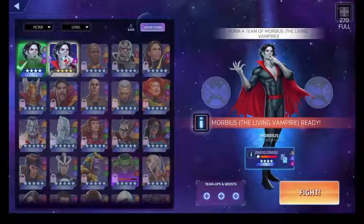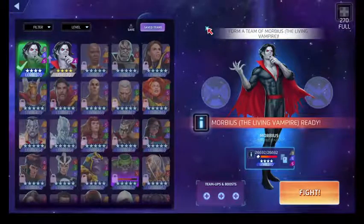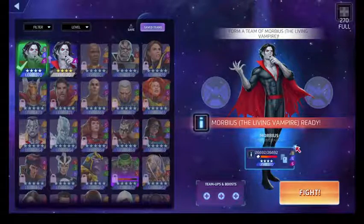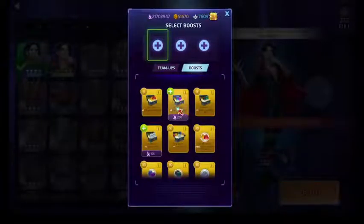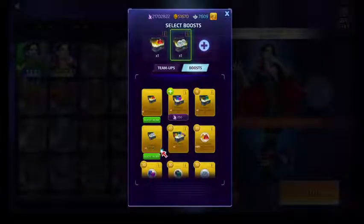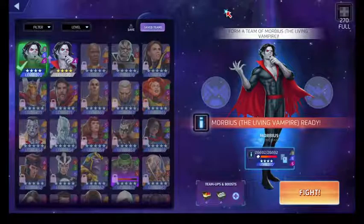I'm obviously not going to go in with my level 70 Morbius, though for some of y'all that'd be kind of funny. As far as boosts go: boost purple, boost blue — that's a given. Black doesn't really do anything, so I'll boost red. I'll boost team-up AP since those are neutral and don't affect the fight.